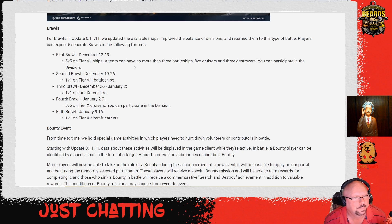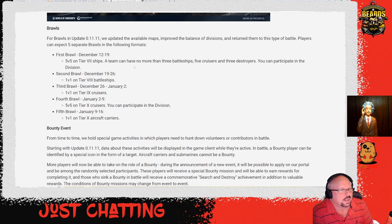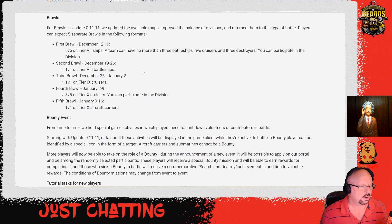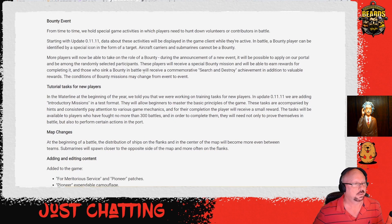We've got five separate brawls. The first one December 12th–19th is 5v5 tier 7 — you can have up to three battleships, five cruisers, or three destroyers. Second brawl is 1v1 tier 8 battleships. Third brawl is 1v1 tier 9 cruisers. Fourth brawl is 5v5 tier 10 cruisers. And the fifth brawl is 1v1 on tier 10 aircraft carriers. Interesting.